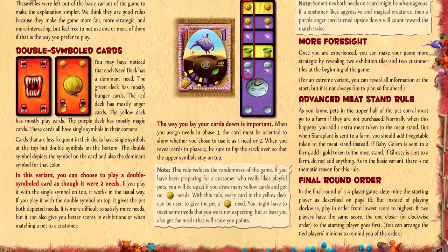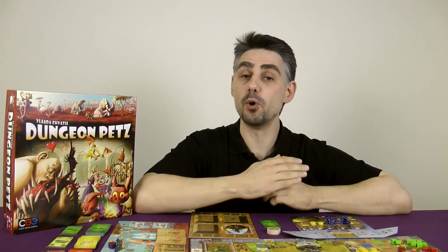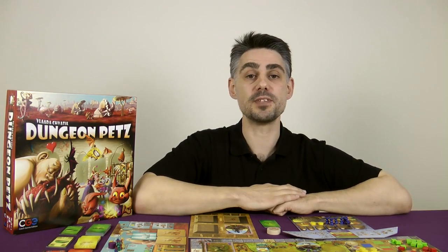Each customer, exhibition, and pet is fully described in the back of the rulebook along with extra flavour to enhance your game experience. You'll also find the full rules for all artifacts, and the rules for the advanced variant where you use the double symbols on the cards. I hope you found this video useful in learning how to play Dungeon Pets. For more of my videos please consider subscribing to the channel, and for more great games from CGE please visit czechgames.com.